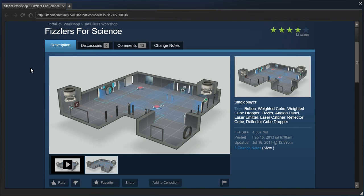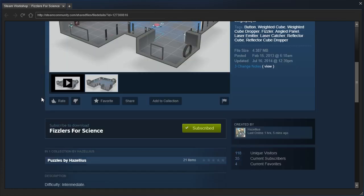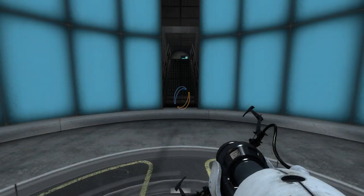Fizzlers for Science by Hazelius. Hazelius? Hazelius? I don't know how to pronounce it. Haha. Difficulty: Intermediate. A test chamber I came up with right before I went to bed. Alright, well, let's check it out, shall we?